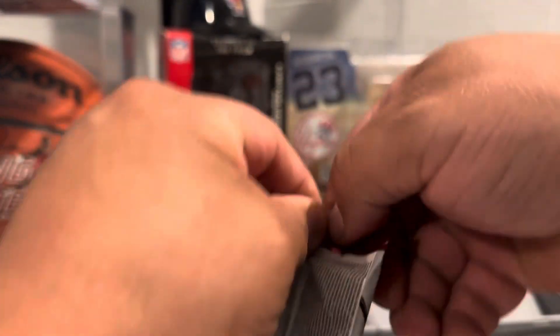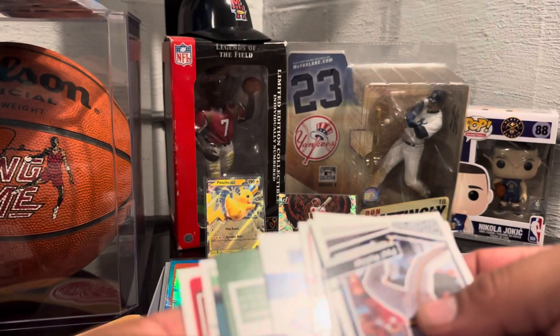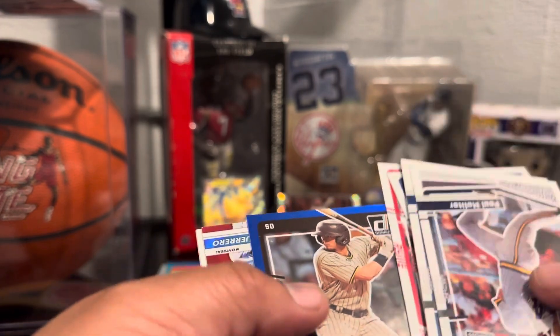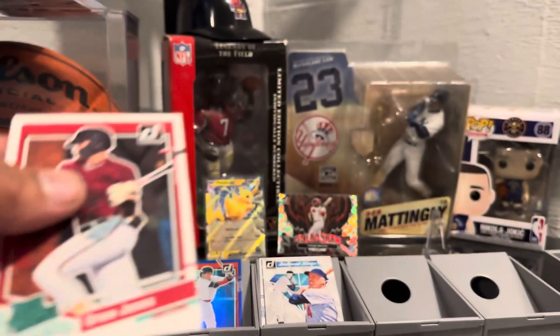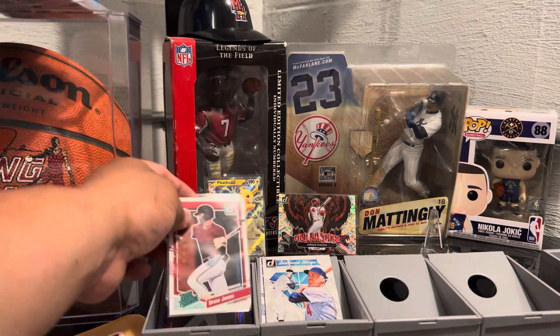Next pack. Same thing. We got Drew Jones in the back. Let's flip these bad boys. Jackson Morrell. Vlad, numbered to 2023. Johnson. And the Drew Jones — pretty nice card right there. I got this new sorter here, so I'm kind of trying it out. So far it's working pretty good.